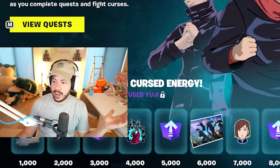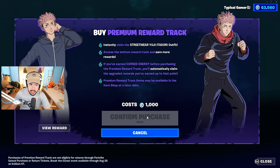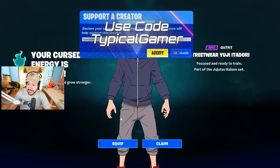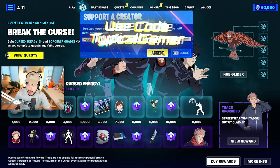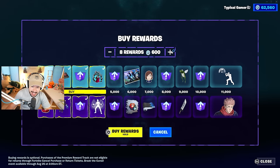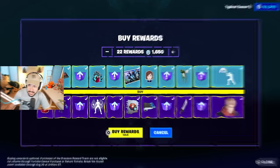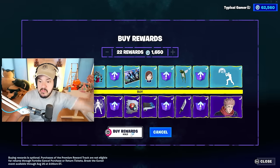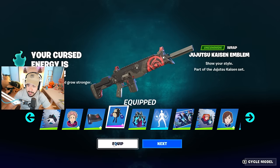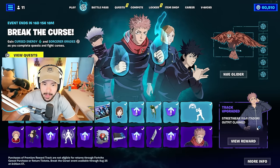Should I just buy the whole thing? Let's buy this — upgrade! We're maxing it out. That is a very satisfying animation to purchase rewards. 1,600 V-Bucks. Let's buy it. Okay, we're going to equip the wrap, no back bling, this pickaxe, and equip our boy Yuji. Maxed out battle pass. Now we just got to complete the quest to get the new glider.